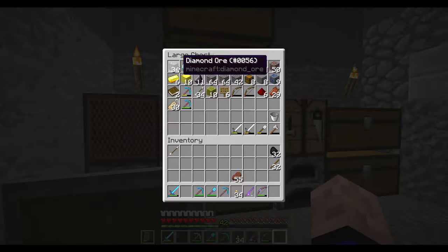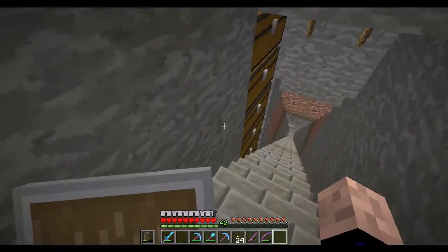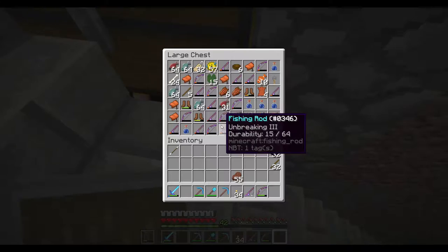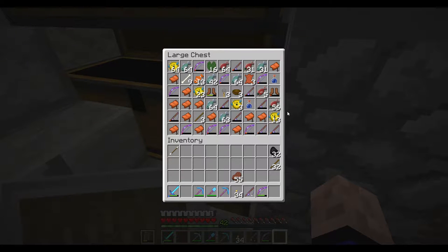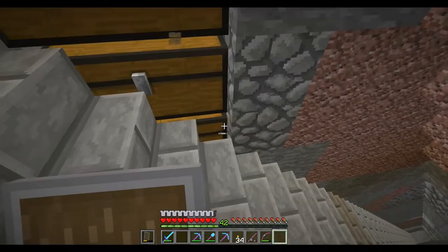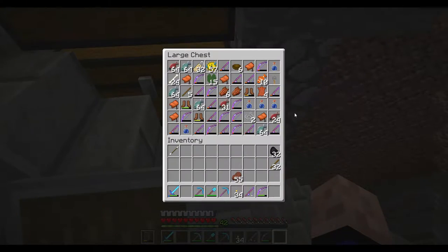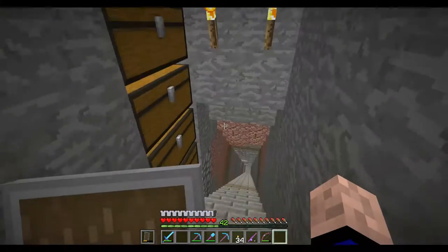I'll probably get about two and a half times out of that, so I'll have over a full stack of diamonds, which is awesome. I've got 30 name tags here, and I think I've got 32. So this fish farm's been doing some work. I need to consolidate some of this crap though — get rid of the saddles because I'm never going to need that many saddles. I just wanted to put enough storage down because I hate clearing these out.